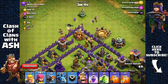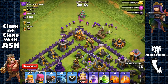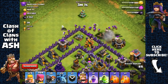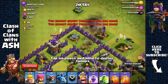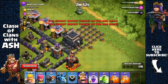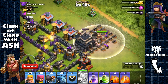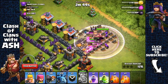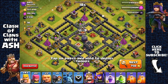Let's go for this one — spread out my barbarians and archers a little to distract the mortar. Archers are gonna go for that dark elixir drill. Perfect. We'll head out with that town hall so we don't lose any trophies. Activate the king's ability and head out — we got 1262 dark elixir.